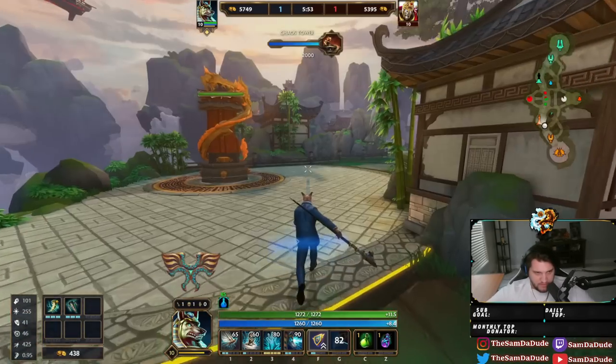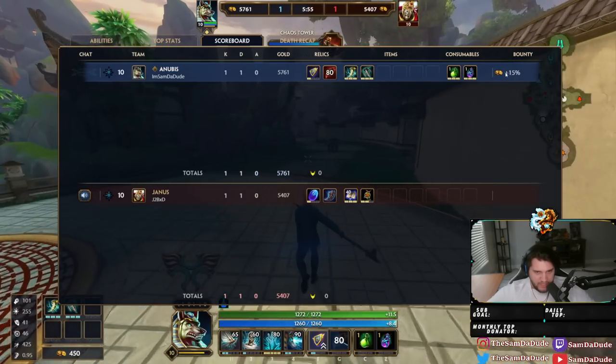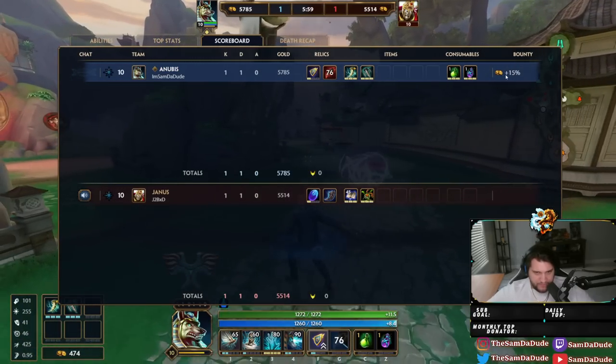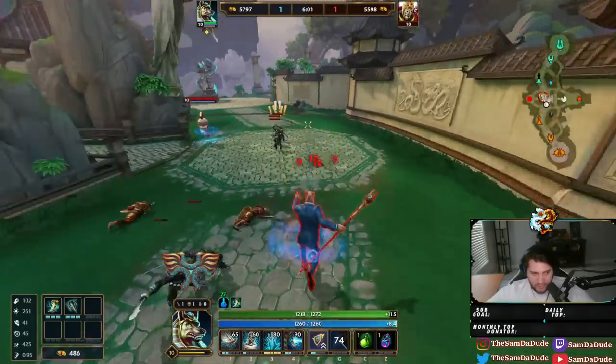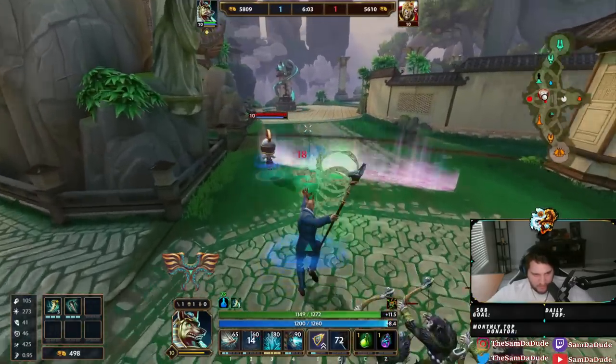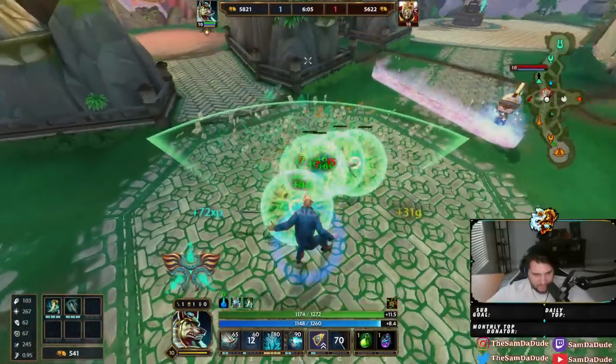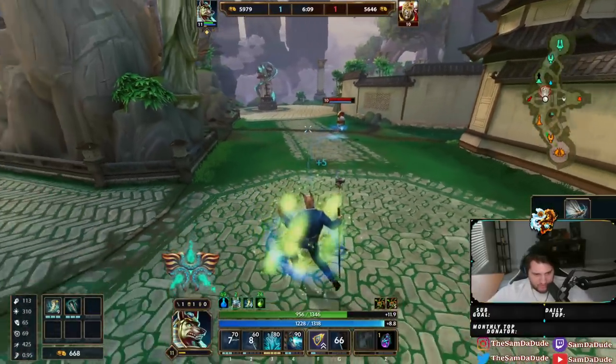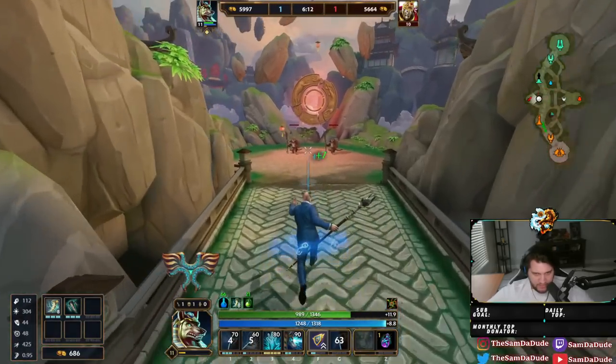This is my bounty. Because I killed him last, I have a 15% extra bounty on my head. So if I die, he gets 15% extra killing gold — a revenge kill.